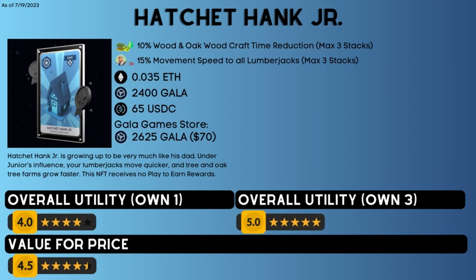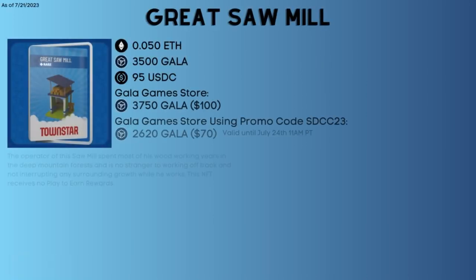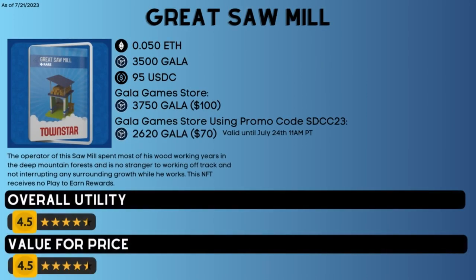The movement speed bonus also applies to Hatchet Hank Jr. itself. Even if you only have one, the utility is helpful. However, if you have three, you will see the full potential since all the Hatchet Hank Juniors will move faster. This is an NFT you will always be using from the start and possibly all the way to the end.